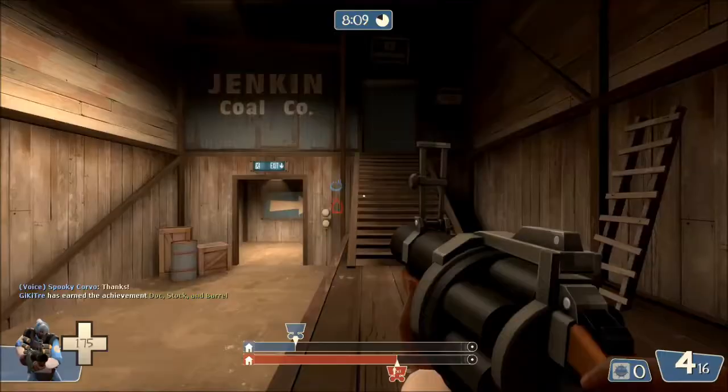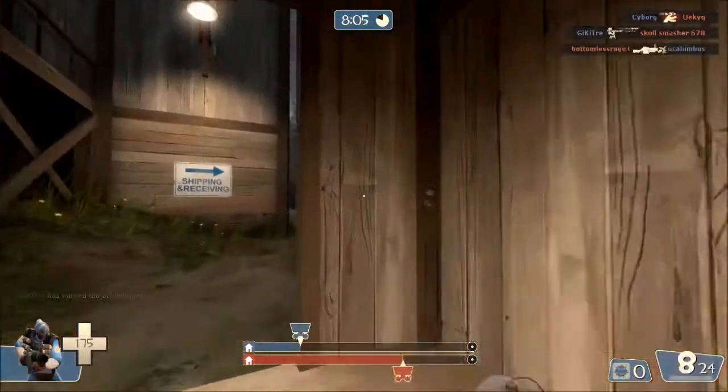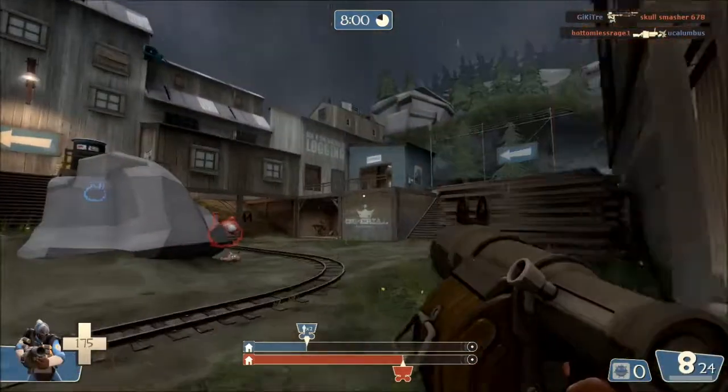Hi, Void here, and today I'm going to show you some gameplay on the Demoman. With all vanilla items except for the ham shank — you get a bottle normally — but I like to use the ham shank.